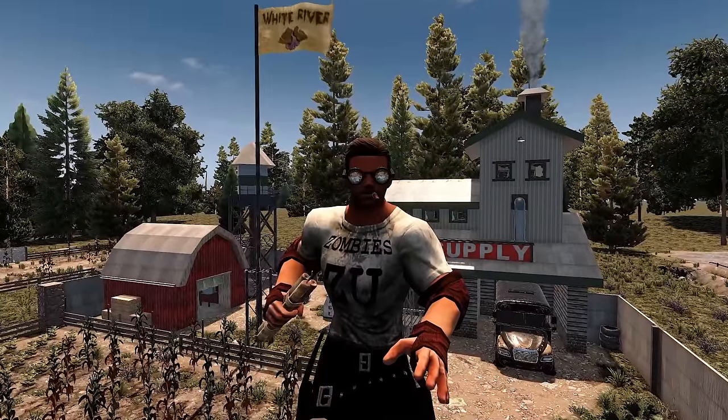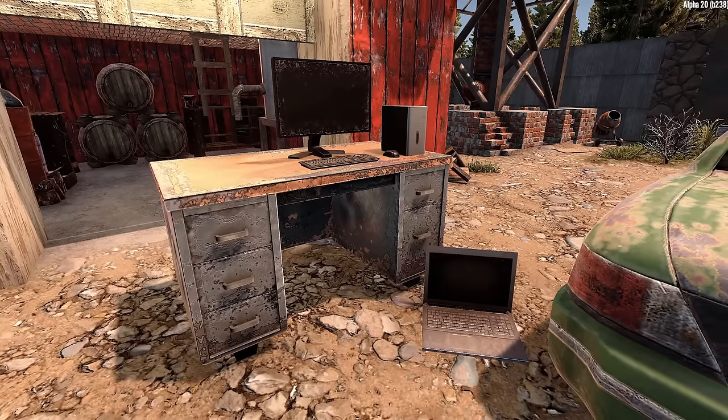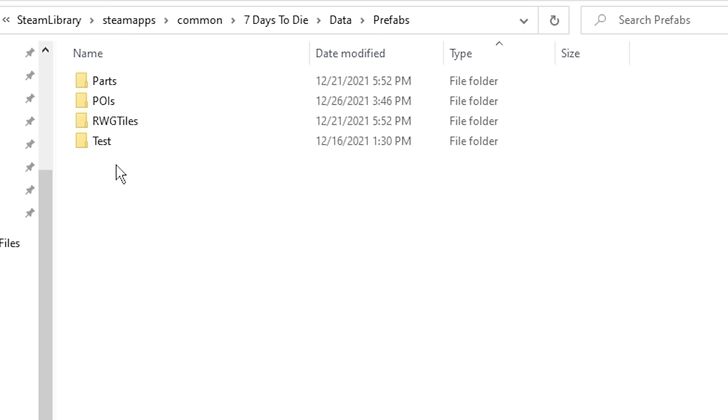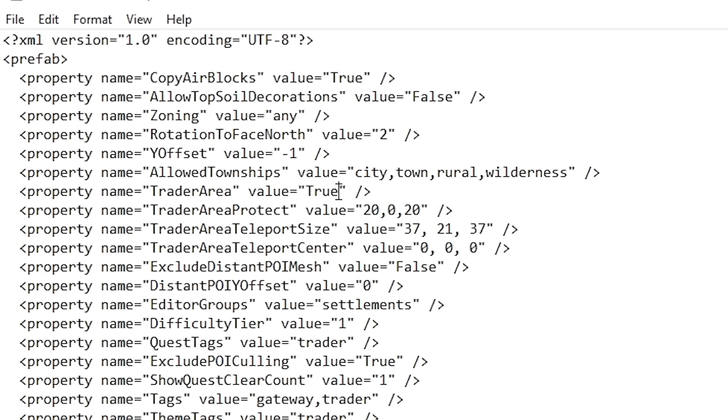Did you know that it's possible to nuke the trader? All you need is a keyboard, mouse, and PC. Head into the game files located at 7 Days to Die > Data > Prefabs > POIs. Choose your least favorite trader and open that XML file in Notepad. Find the relevant line and change true to false.